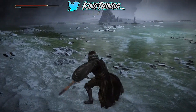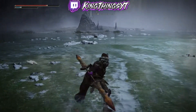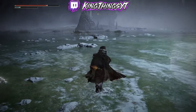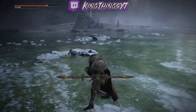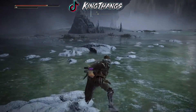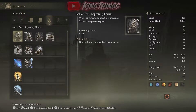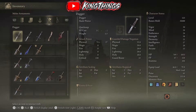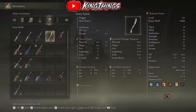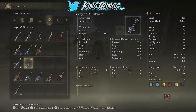This is the sword for all you dex builds out there — pretty sweet. It doesn't really have a special move listed, but I guess that big 360 swipe is the special ability. So yeah, if you guys enjoyed the video make sure you drop a like, drop a sub, turn on post notifications, and if you have any questions leave them down in the comments. Till next time, I'm out — peace!